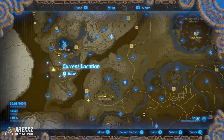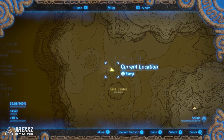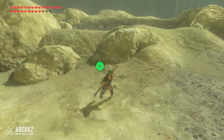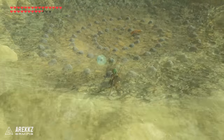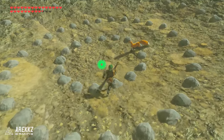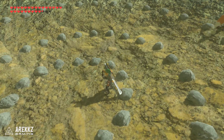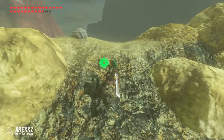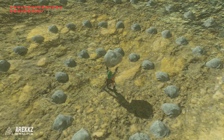Then northwest of the last Korok, go past the Giza Crater and you can actually see on the map the circle of rocks — this is a rock pattern puzzle. Go over to the crater and up on the left hand side is a rock. For this one you simply need to place it in the very center, because there are no missing rocks from the circles. And again that will make your Korok show his face.